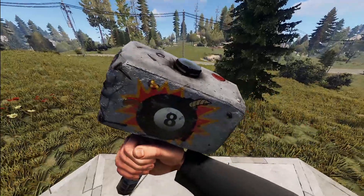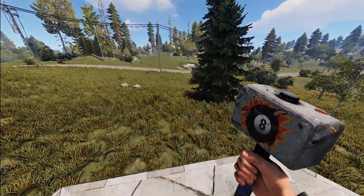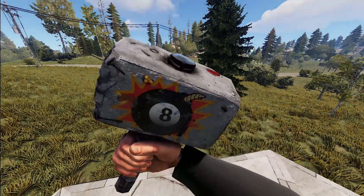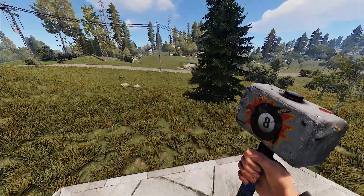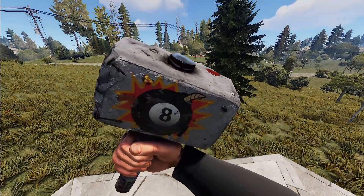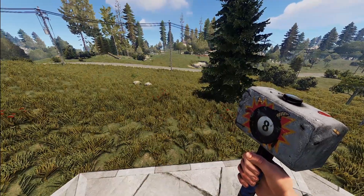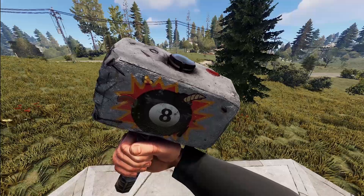Next we've got another hammer meant to look like a big block of cement — the Lucky Hammer by Nixon. It has that Lucky 8 explosion on it, and the rest is a big block of cement with some sketchy items embedded in it: blood, what looks like a cigarette, some screws and rebar. Very interesting.